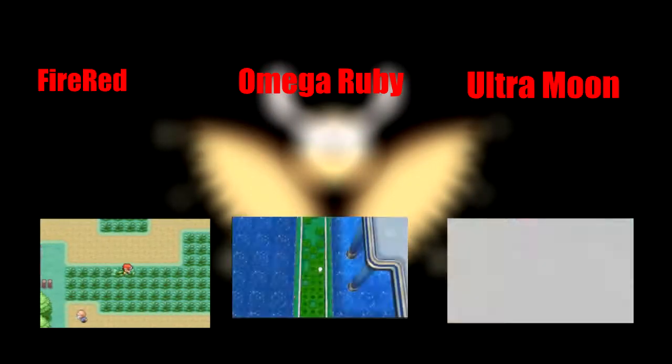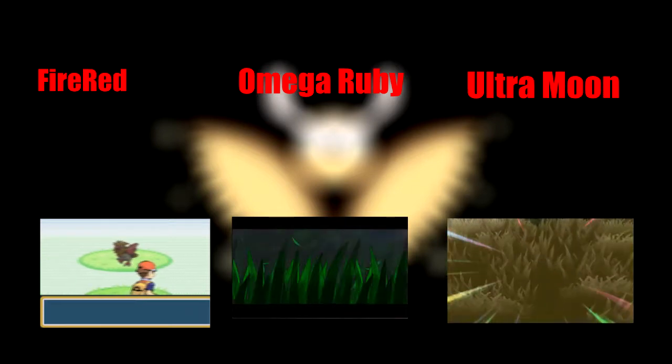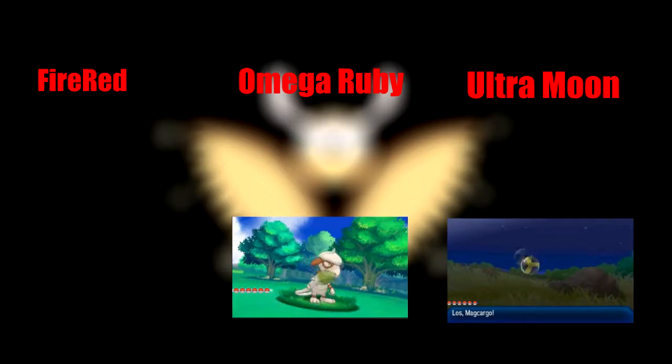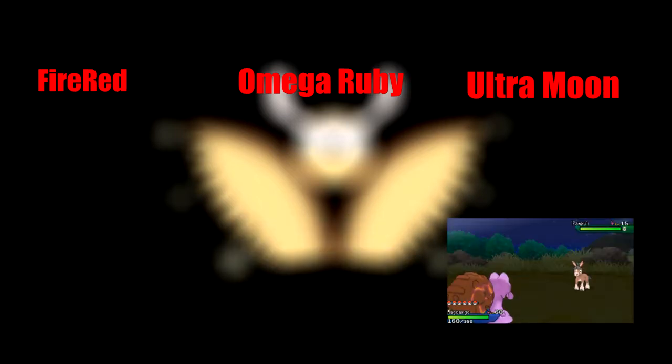Fast Encounters: Generation 3 is known for its fast encounter rates. Look at the comparison of how fast you can encounter in gen 3 while encountering a Pokémon in gen 6 and 7. The odds are low, but the encounters are quick and soft resetting is even quicker.